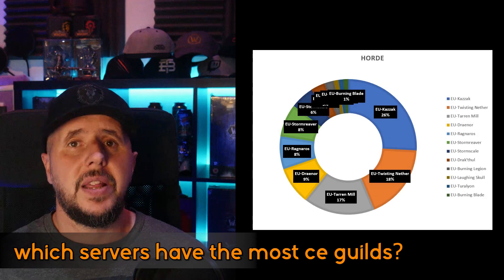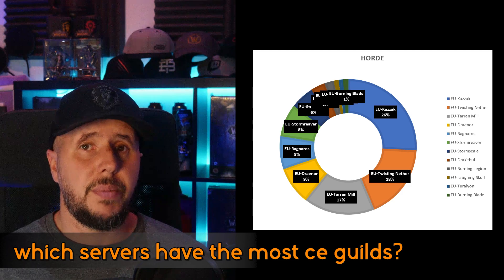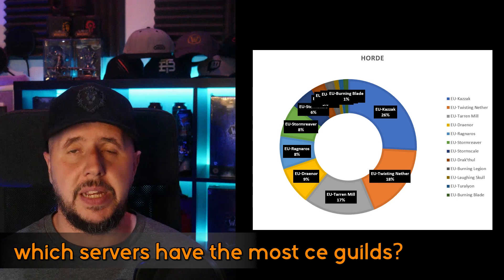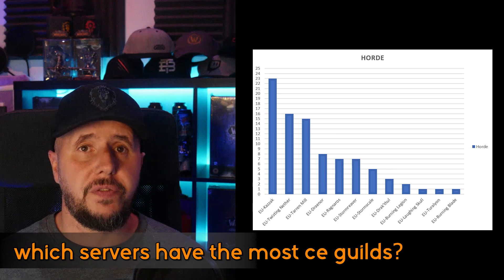In the EU, there were a slightly smaller number of Horde cutting-edge guilds across 12 servers, but again 3 clear places to be: Kazzak had 23 guilds, Twisting Nether with 16 guilds, and Tarren Mill with 15 guilds.